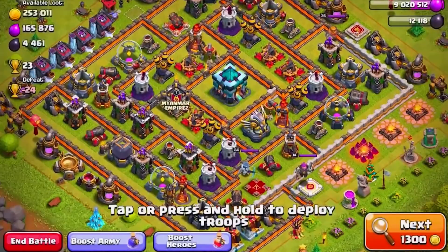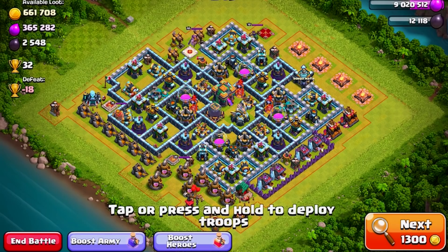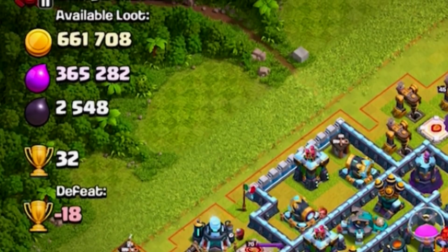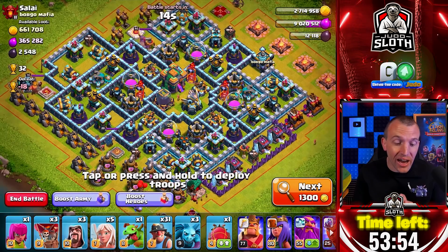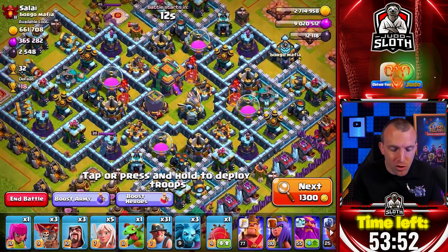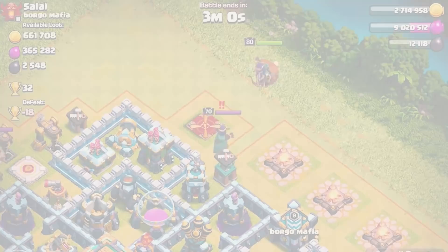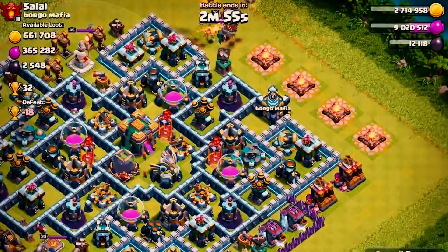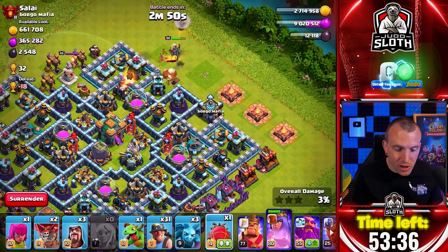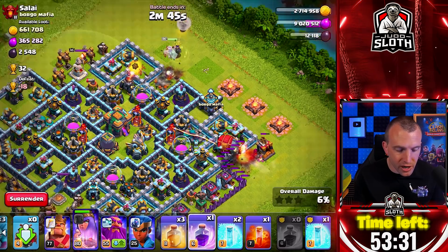We need to find a player that has a high amount of trophies — loot is a bonus. Here we go, 32 trophies, a good amount of loot. We can certainly spend a couple of minutes trying to find a high trophy raid. I think let's start the queen charge over by the enemy queen so I can take her down really quickly. The blimp will be the best option, and let's send that in from the other side of the base. Let's use the rage spell.